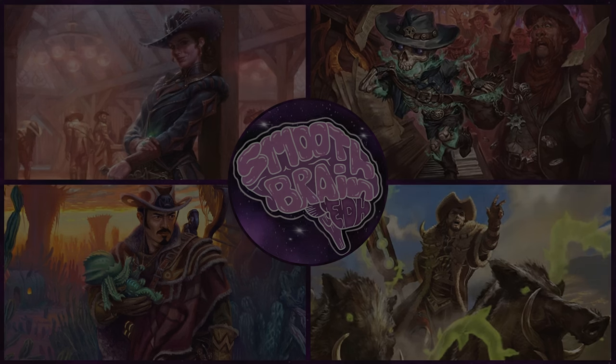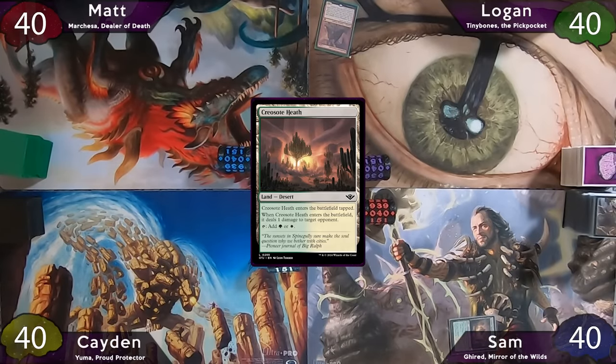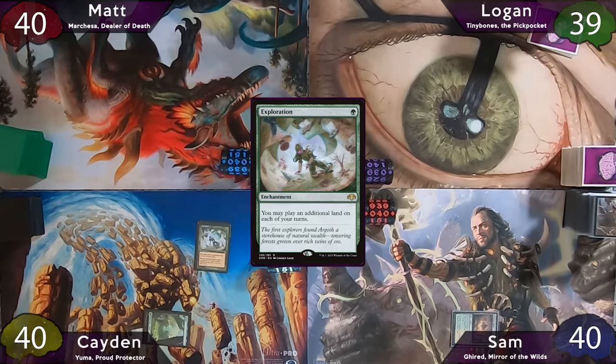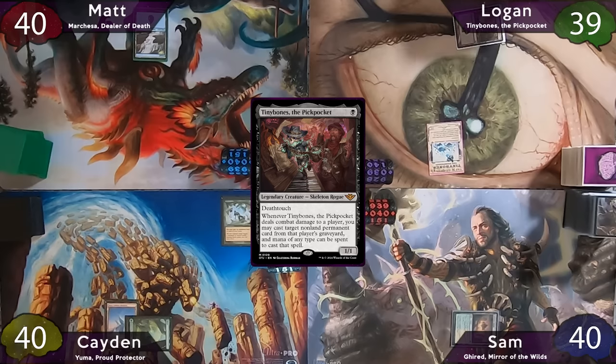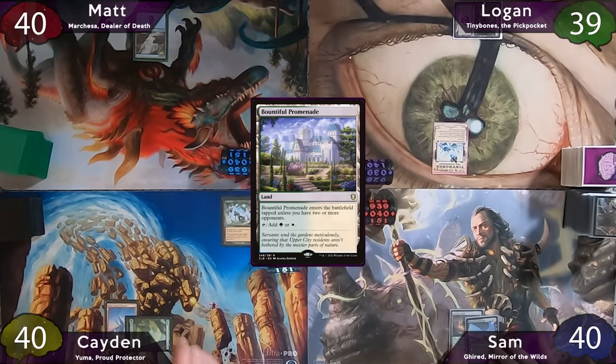Onto the gameplay. Sam wins the die roll. He starts off with Creosote Heath and pings Logan for 1 damage. The turn passes to Caden, who plays a basic forest, casts Exploration, and plays a snow-covered mountain as his second land drop. Matt does the old island-go, and Logan plays a swamp, casts Tiny Bones, and passes back to Sam, who plays Bountiful Promenade and passes to Caden.